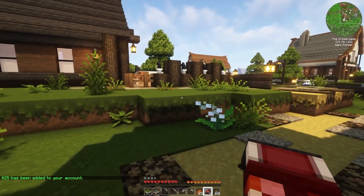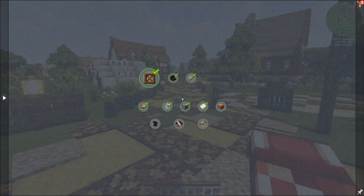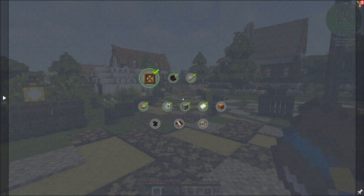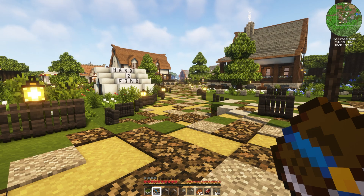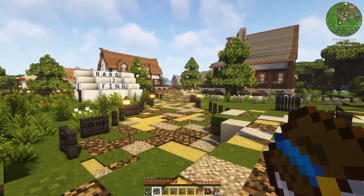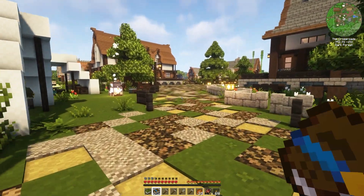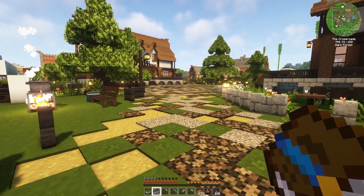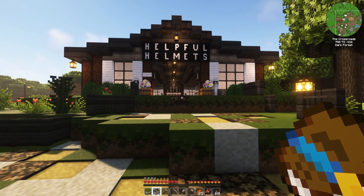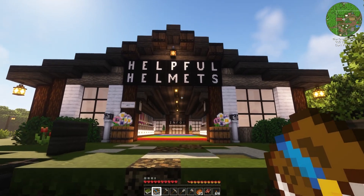So you can kind of see how the questing system works. Just make sure you're hitting your home key, or you can actually right click the book if you want — it's completely up to you. Complete each one of these quests one by one, and by the time you finish you're going to have a decent amount of money. Not to mention you're getting paid just for being online every 30 minutes. Actually, I need to talk about this building — helpful helmets is where we sell our helmets.